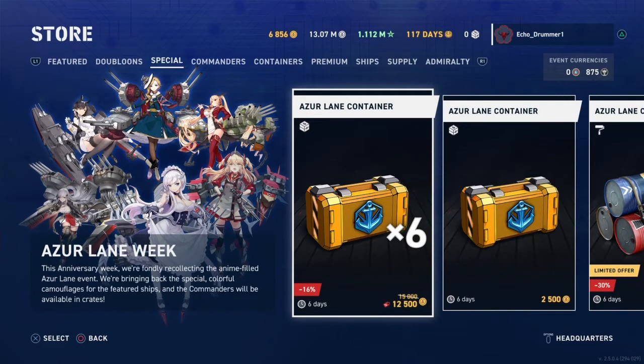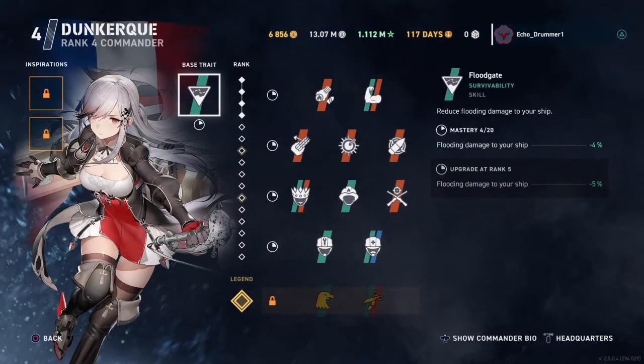I've grouped these six commanders into three tiers or categories: the trash tier, the somewhat situational tier, and the great thumbs-up tier. Without further ado, let's kick things off at the trash tier by talking about Azure Lane Dunkirk, the French battleship commander from the crossover.